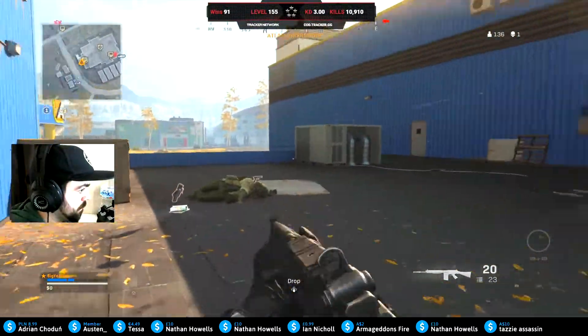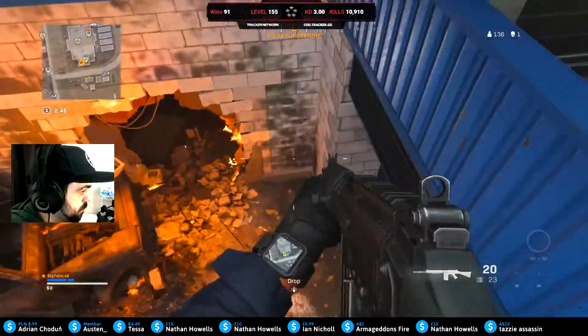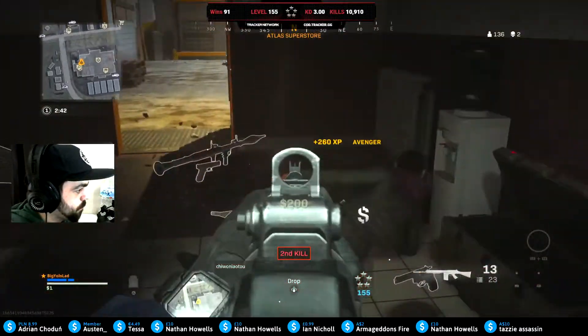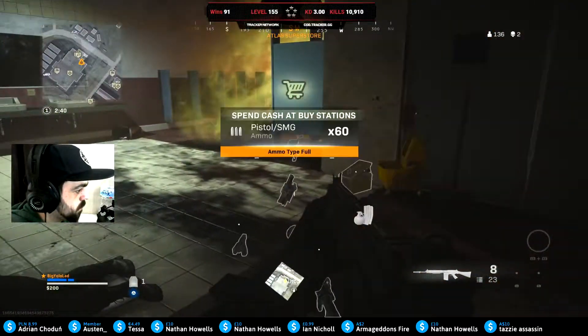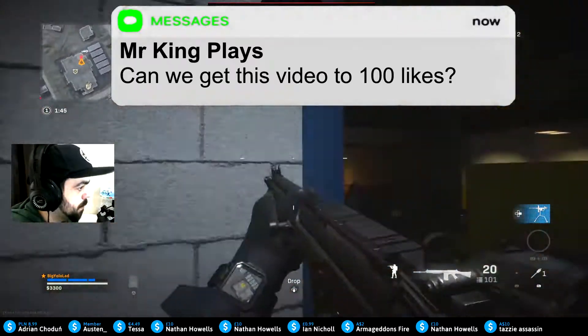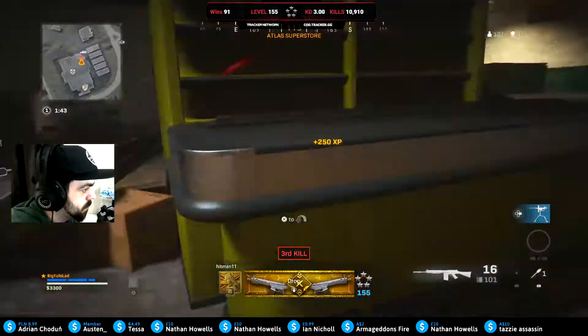The best way to use the FAL with my setup is close to medium range. If people are on head glitches it's a little bit hard to take them out with the semi-auto fire, so you could definitely run this with an M4 or a GRAU or something like that. If you really want to, you can put on a scope and make it like a DMR. The FAL is quite versatile now so you can use it in a few different ways.